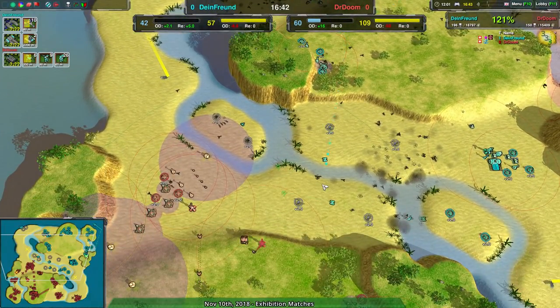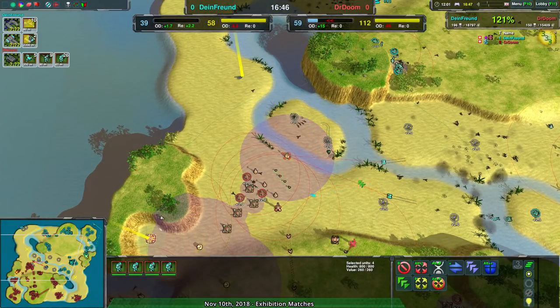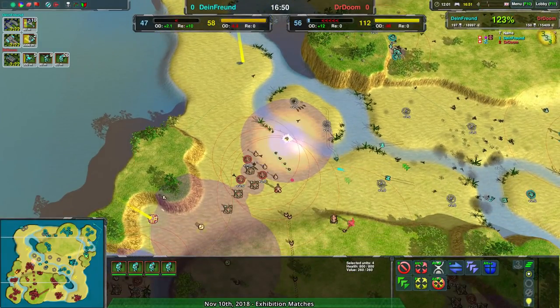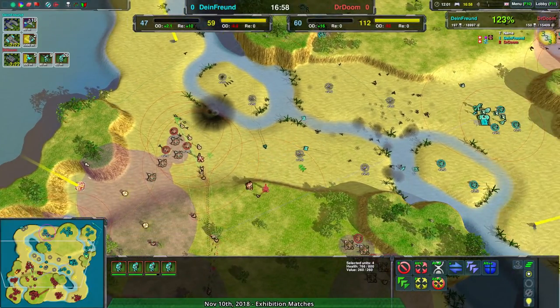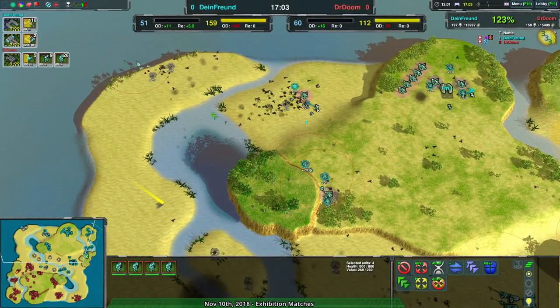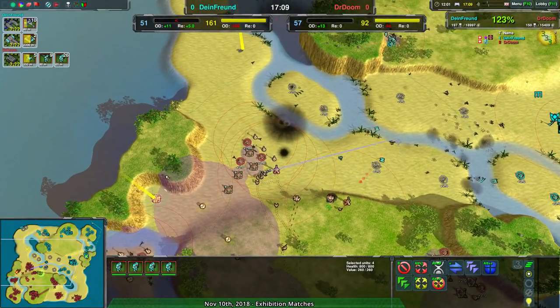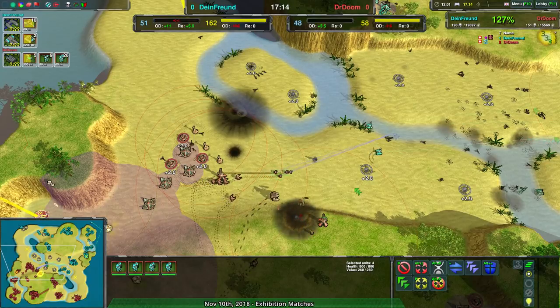I think holding Control maintains formation, and Alt puts them in kind of a box formation. So Alt right-click, you'll get a box formation. Control right-click and they'll maintain their current formation. So if you want to have Glaives line move but don't have to keep doing the line move operation, just line move once and then Control right-click across the entire selection.